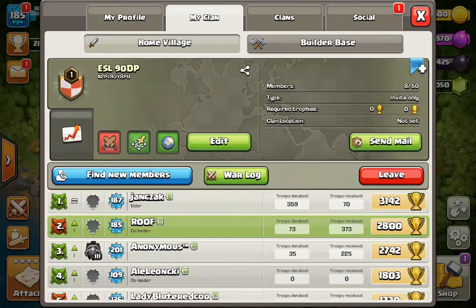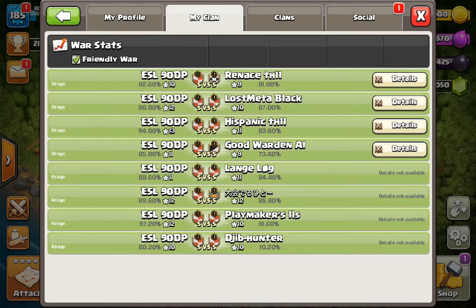Looking at the bracket, we have a few names that we recognize. That'd be Playmakers, Hagir Metal which is the Japanese clan, Good Warden AI is LB4 Hades, and Lost Meta Black is Lost Meta Clan, and Rene's Town Hall 11 is, as I understand it, a combination of Dark Looters and Kronos.